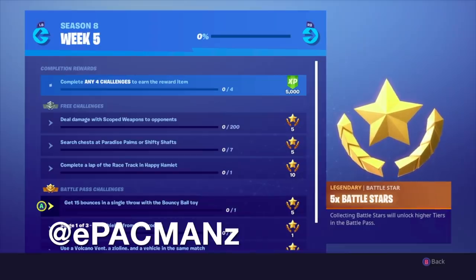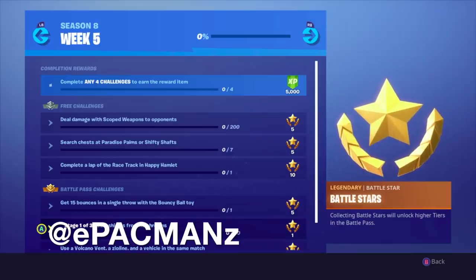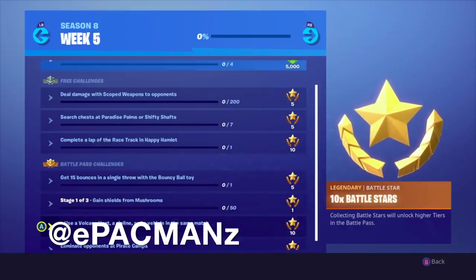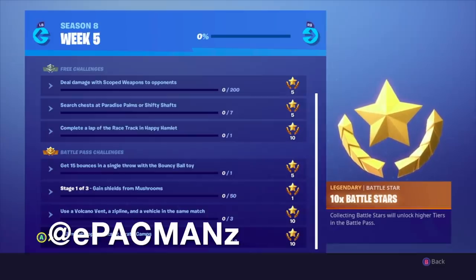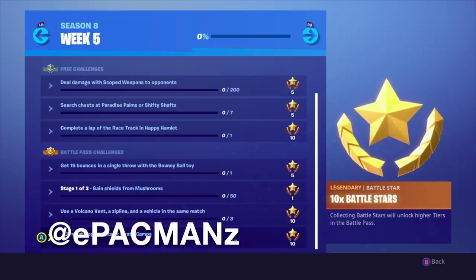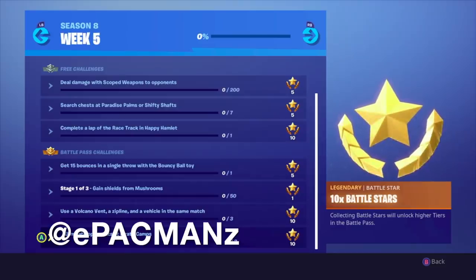For the Battle Pass challenges: get 15 bounces in a single throw with the bouncy ball toy, then Stage 1 of 3 — gain shields from mushrooms. That's a challenge we did earlier in the season, just a matter of finding mushrooms. Then use a volcano vent, a zipline, and a vehicle in the same match — just remember to do all three in the same match. Then eliminate opponents at pirate camps, which is kind of fun. For all these challenges I recommend going straight to Team Rumble — it's the easiest, filled with the most people, and the challenges just get done.